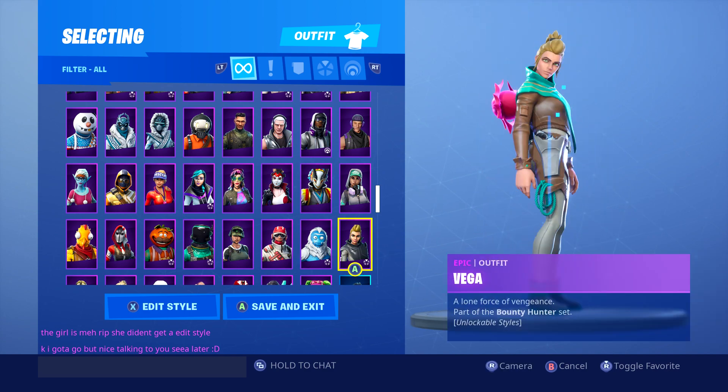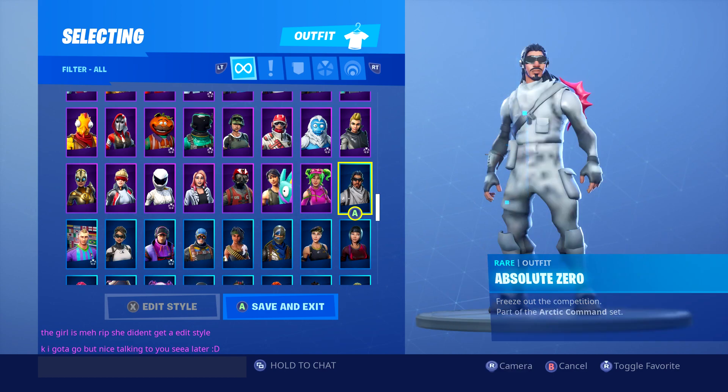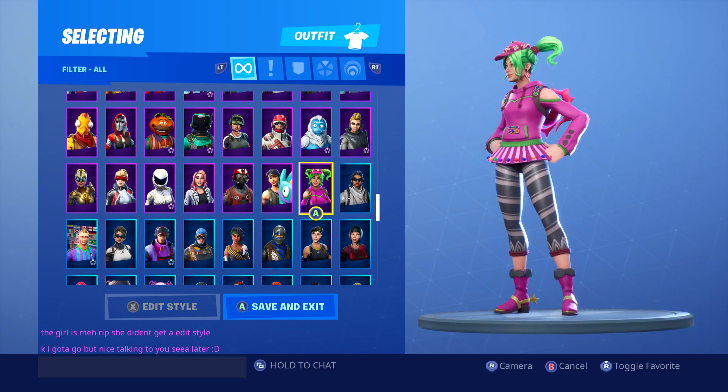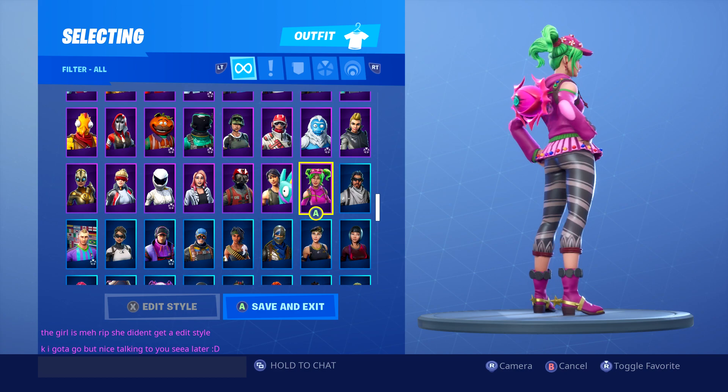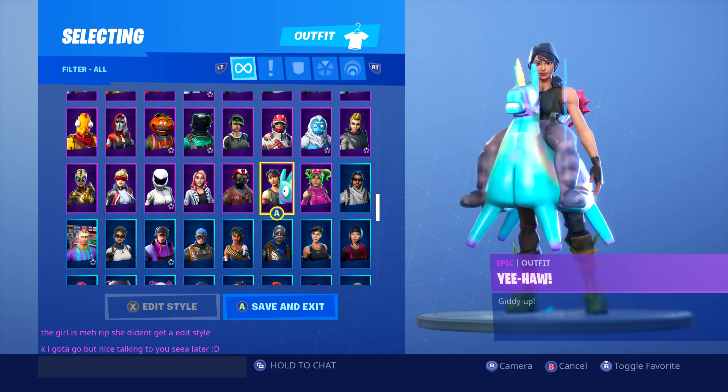We're looking at the end of the purple skins coming up to pink. Zoe - not too bad. Green eye, green hair, pink jacket, pink bat bling. I like it.